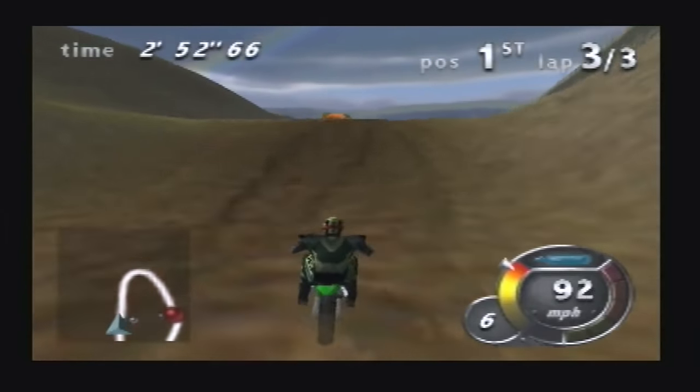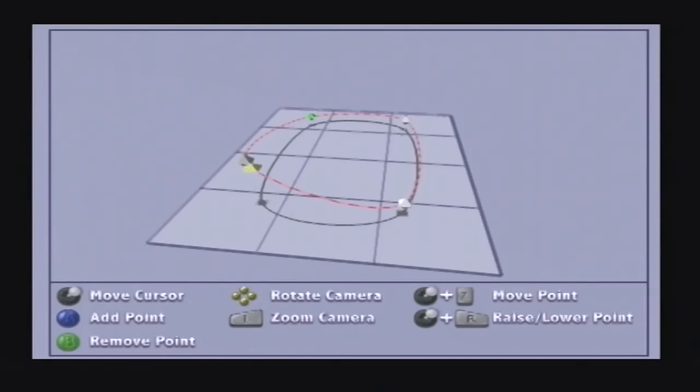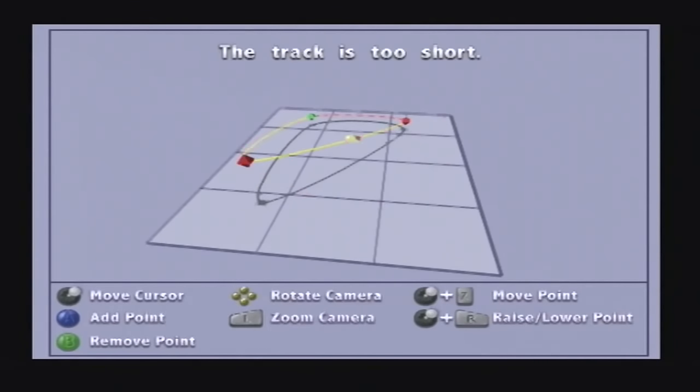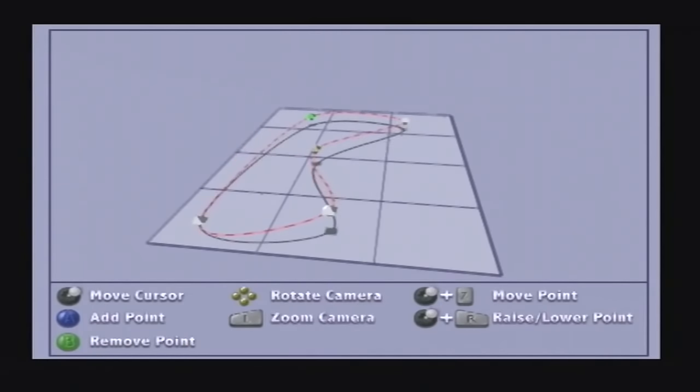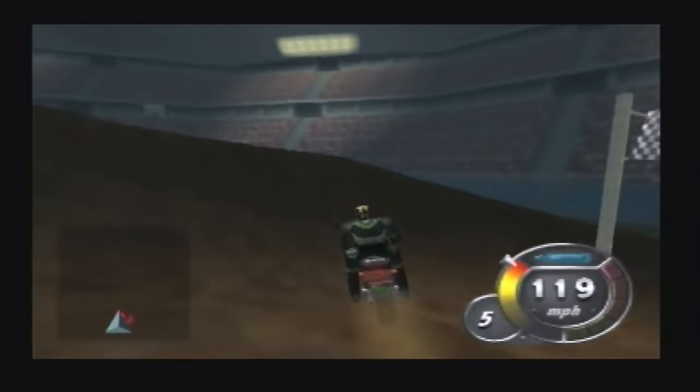When you've completed the quite extensive championship mode, you can create your own courses in the previously mentioned create-a-track feature. This starts off as a basic oval but you're free to add twists, turns, jumps and dips until you have a course you're happy with. It's quite simple to edit once you get the hang of it, and when you're done you can test it out and save it to play through.